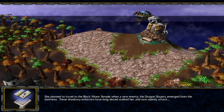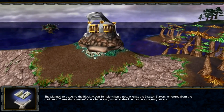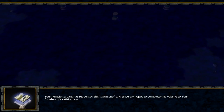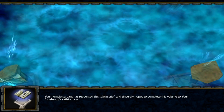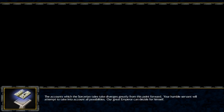She planned to travel to the Black Moon Temple when a new enemy, the Dragonslayers, emerged from the darkness. These shadowian forces have long since stalked her and now opened the attack. Your humble servant has recounted this tale in brief and sincerely hopes to complete this volume to Your Excellency's satisfaction. The accounts which the sorcery and tales take diverges greatly from this point forward; your humble servant will attempt to take into account all possibilities. Our Great Emperor can decide for himself.